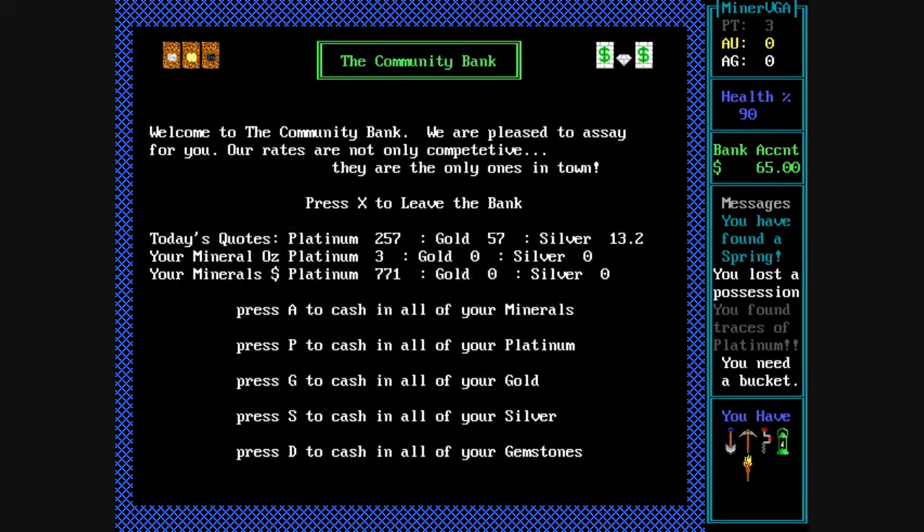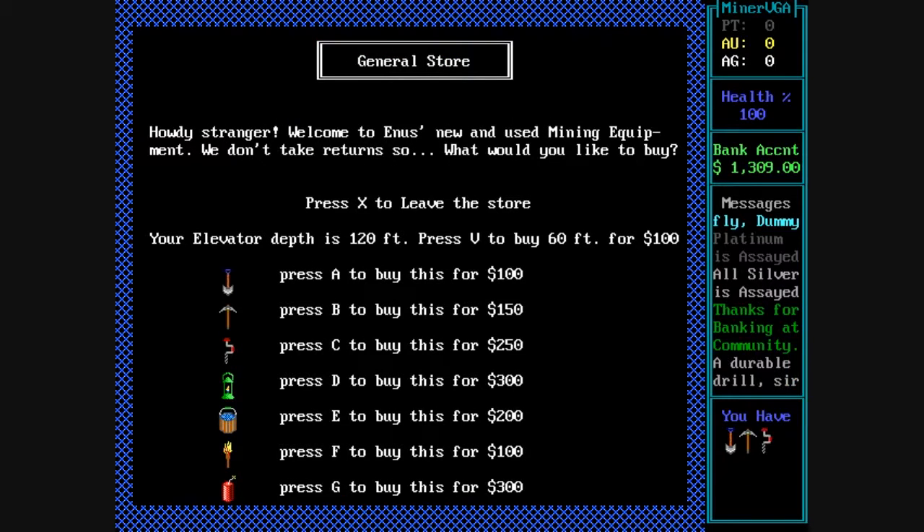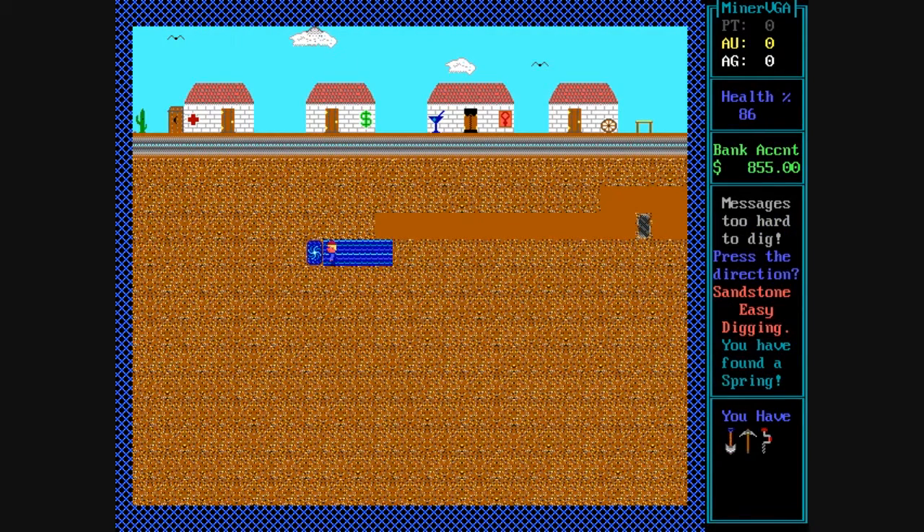You can also find the occasional gemstones — I was only able to find diamonds. You can purchase items such as a drill or a bucket from the marketplace in order to aid you throughout the digging process.